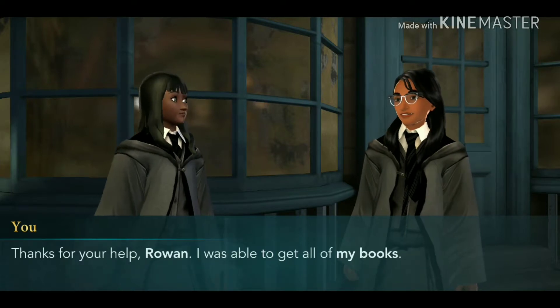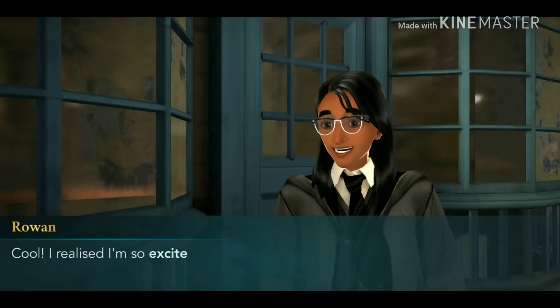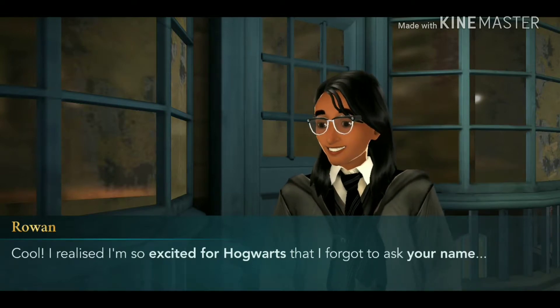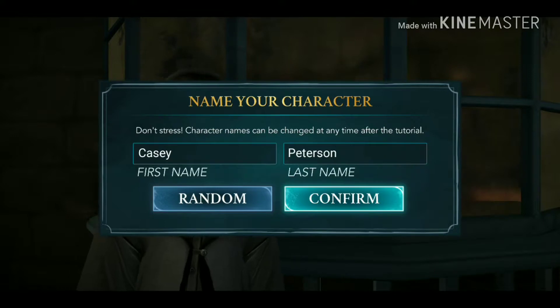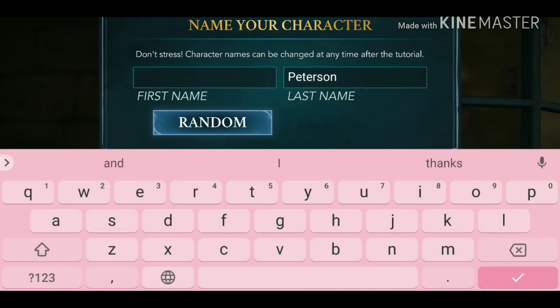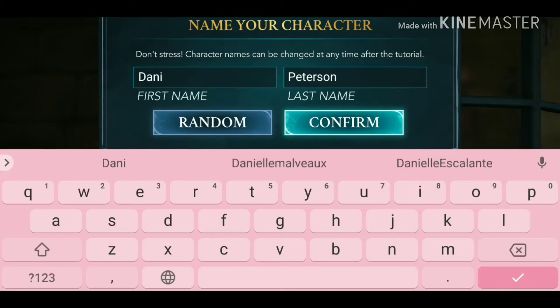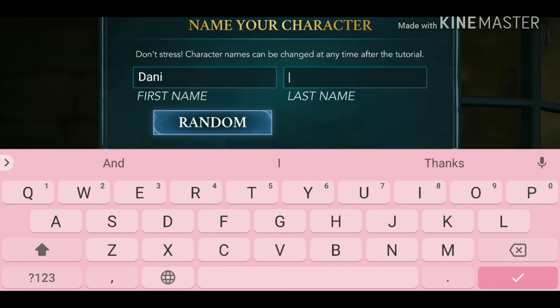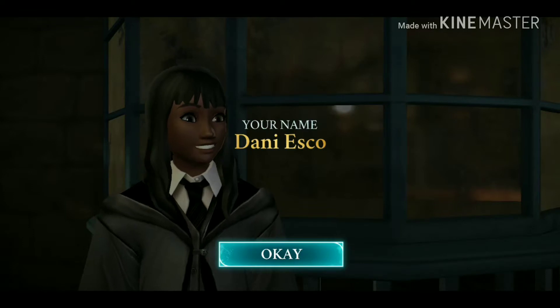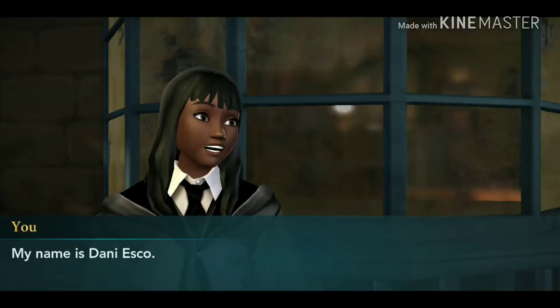Thanks for your help Rowan, I was able to get all of my books! Rowan says: 'I'm so excited for Hogwarts that I forgot to ask your name.' Character names can be changed at any time after the tutorial. My name is Danny Esco.